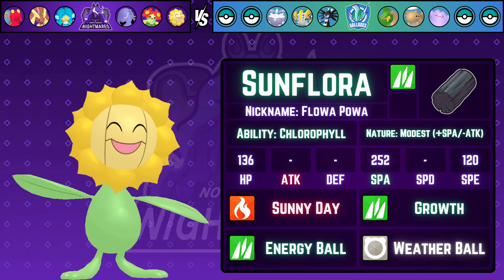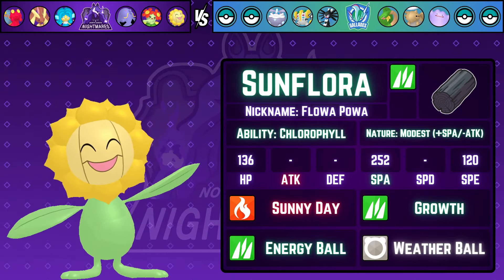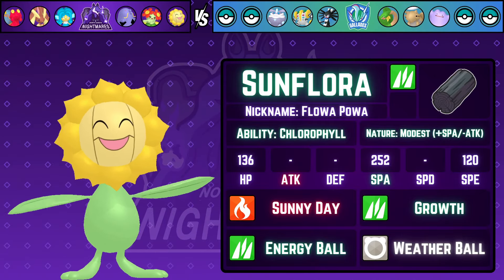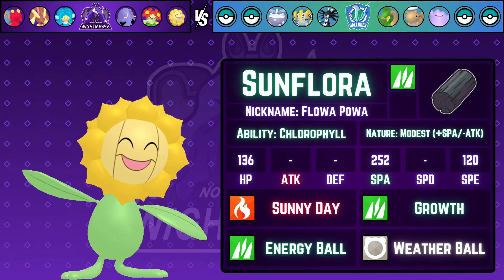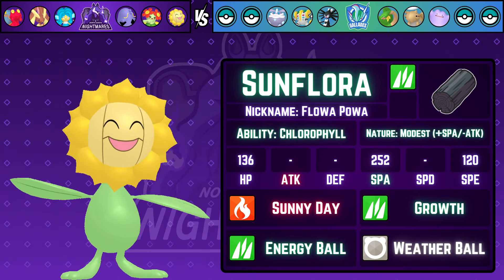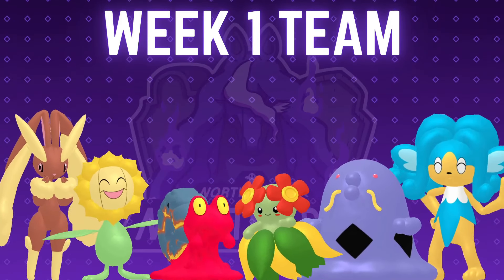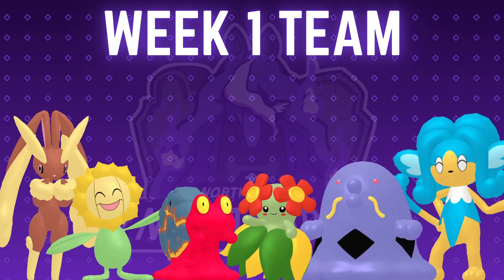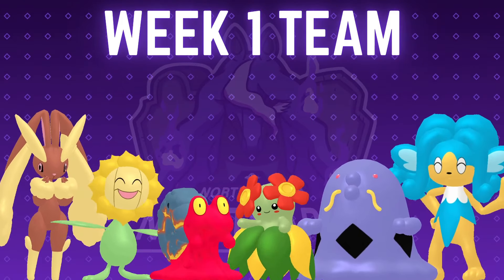Last but not least, we have Sunflora rocking our singular item — the Charcoal. We're going Chlorophyll with a Modest nature and max Special Attack. We have Sunny Day to set up sun and get Chlorophyll going, Growth for a potential boost, Energy Ball for strong STAB, and a Charcoal-boosted fire Weather Ball — a really cool set. That is my team for week one of APDL Season 15.